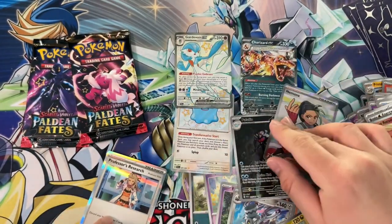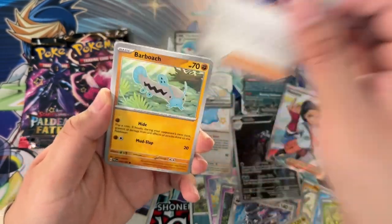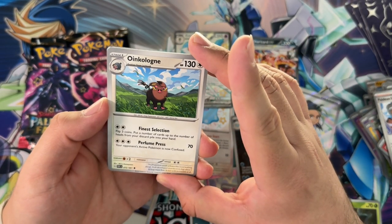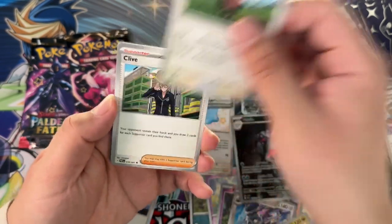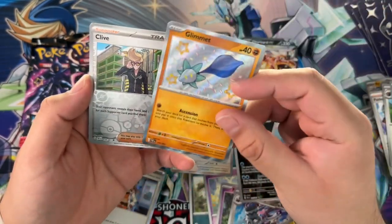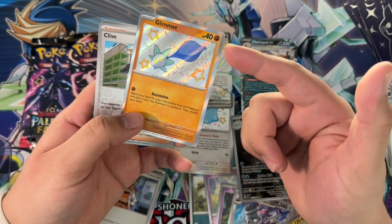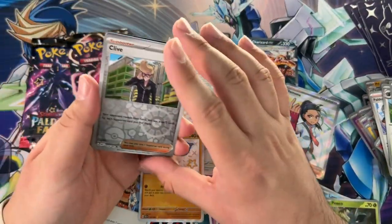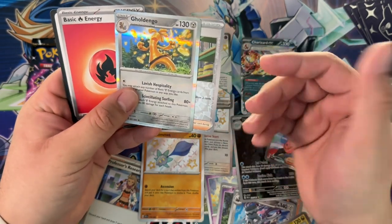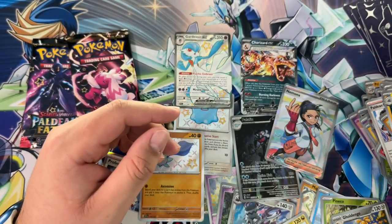We're getting some pretty decent pulls — Chimecho, a Gastly, look at that! I really hope we can get a shiny Gengar in here. Lantern, Oinkologne — is this one of the starters? I don't really remember. Another shiny — Glimmet! I don't think every reverse holo has a possibility of being shiny. I've noticed that the first reverse holo in each pack is being replaced by a shiny, so it's probably just that one slot. We also got a Gholdengo — it doesn't even look like a Pokémon.